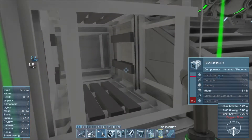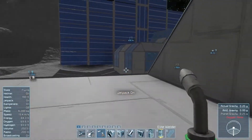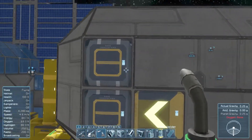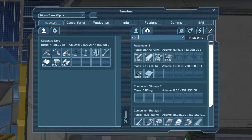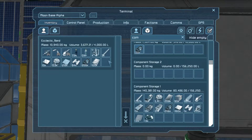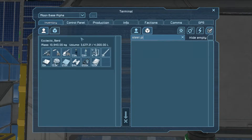I should finish these first - I need displays, computers, construction components, and steel plates. I need to figure out where I'm going to put my oxygen production as well, probably on the opposite side. I'm going to need a lot more steel plate, construction components, and displays. I am out of steel plate - where is it?